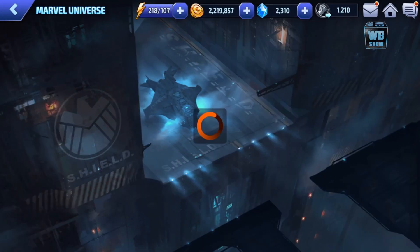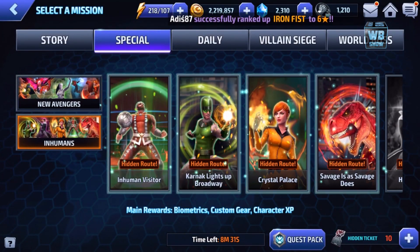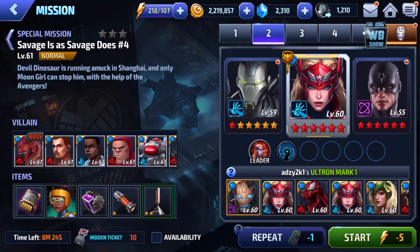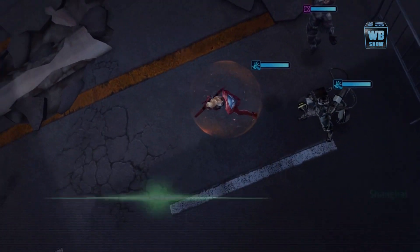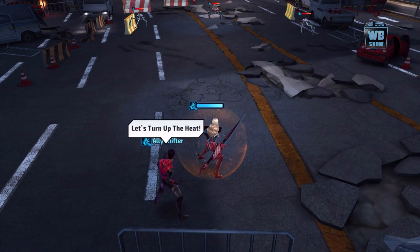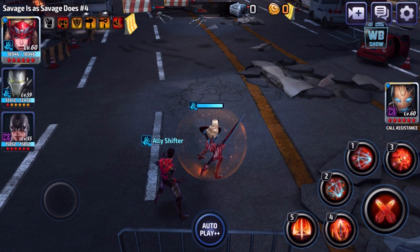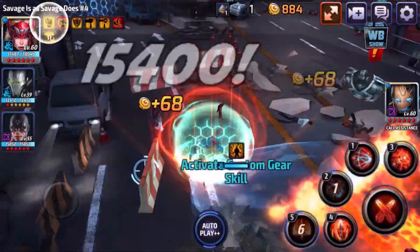Those are all the new characters as well as the uniforms. I want Dormammu but we're going to have to finish the quest for him. There's only eight minutes left so I should really be doing some runs. Anyway, that's about it for the video — for the next eight minutes I'll run these stages and pick up biometrics. We'll be back in the next video for Marvel Future Fight. If you haven't subscribed to the other channel where I post Marvel Future Fight content, be sure to do that. Like the video, subscribe to the channel, and I'll see you guys next time.